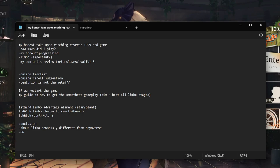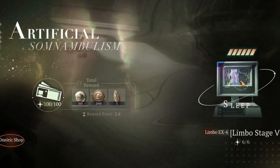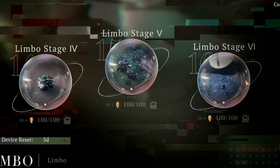So what is the end game in Reverse 1999? I think the end game is the Limbo stages. Let me show you the Limbo stage and how far I've progressed.